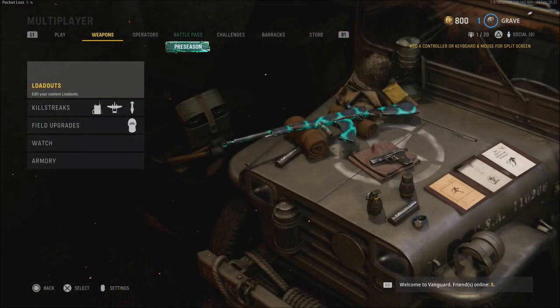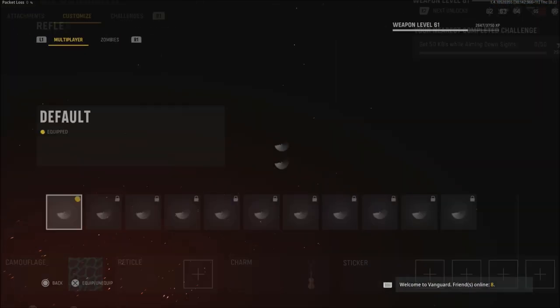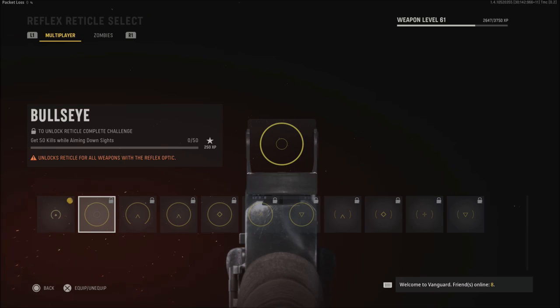So if we go back out, you can look at some of my loadouts here. We'll go down to customize and hit reticle. Everything is still locked. And of course you can see how many kills I have. Some of this should be completing — like 'kills while aim down sights' — I have none of this unlocked on any weapon.